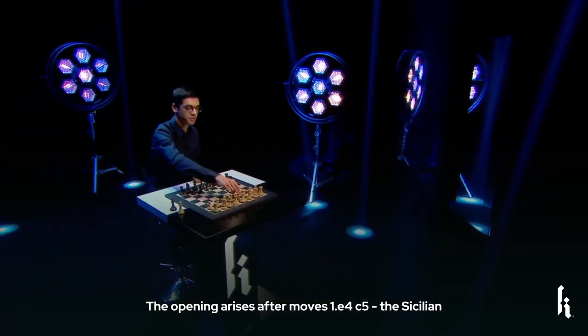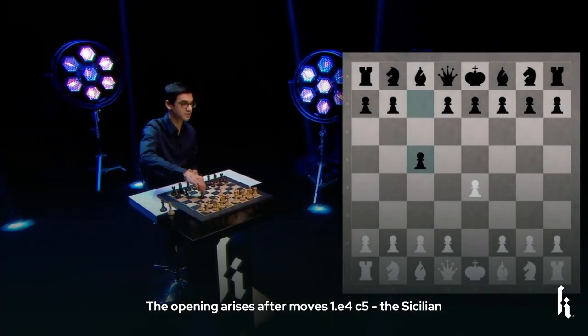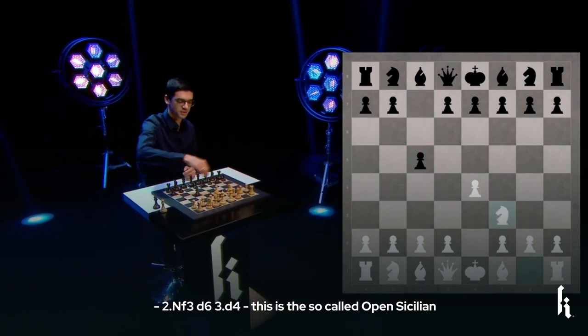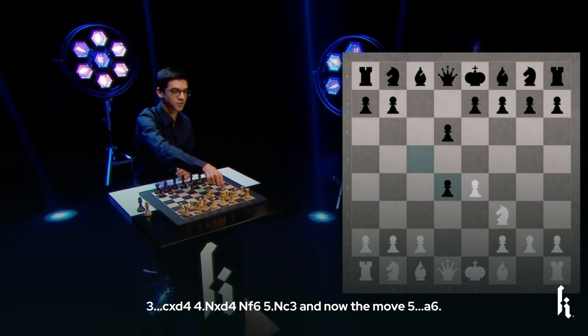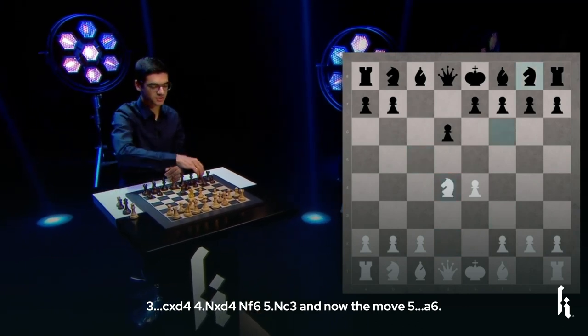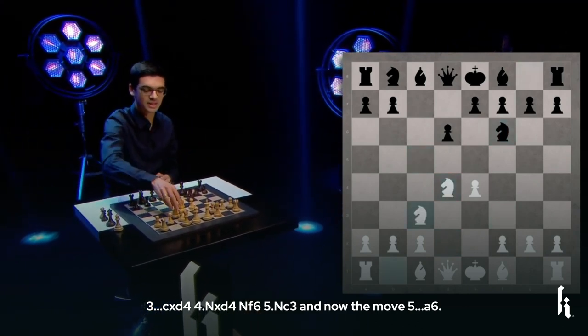The opening arises after the moves e4, c5 — the Sicilian — Nf3, d6, d4, this is the so-called open Sicilian, cxd4, Nxd4, Nf6, Nc3, and now the move a6.